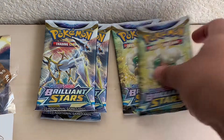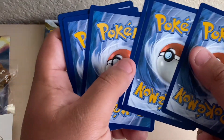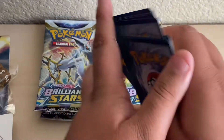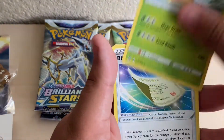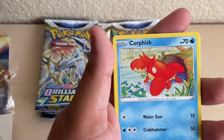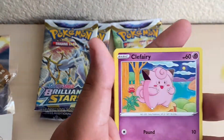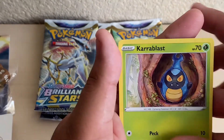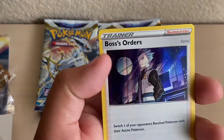Alright, going on to the Whimsicott one. Energy Dragon, Choice Belt, Executor, Boulder Policy, Corefish, Sock, Cherry Brewie, Clefairy, Caroblast, Reverse Holo Mincino, and the Boss's Order.